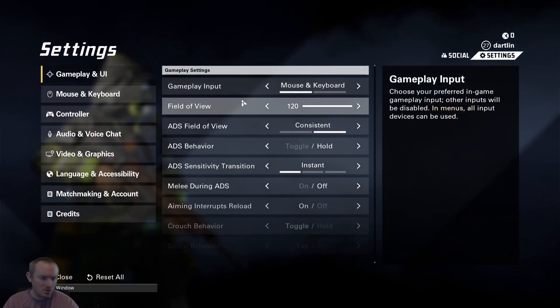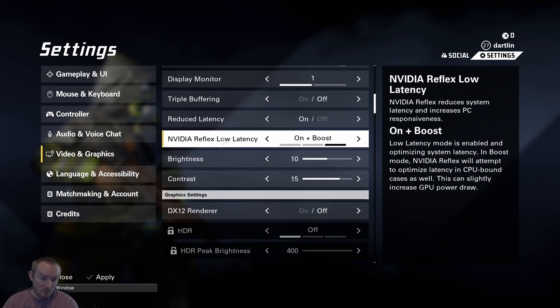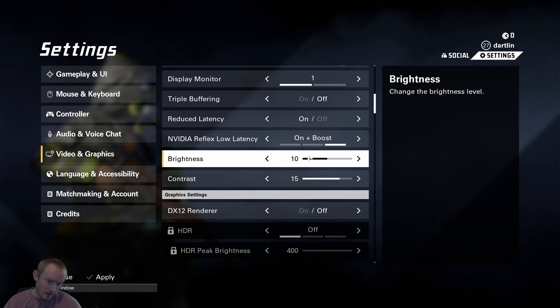After you do that, go to video and graphics. Make sure NVIDIA Reflex Low Latency, if you're on an NVIDIA GPU, is either on or on plus boost. I'm on plus boost because I feel like my CPU is a little bit old, so using on plus boost is going to help me a little bit.